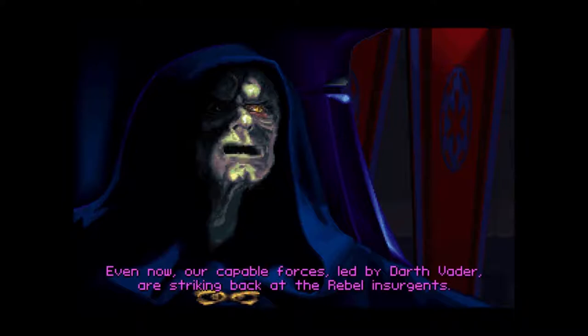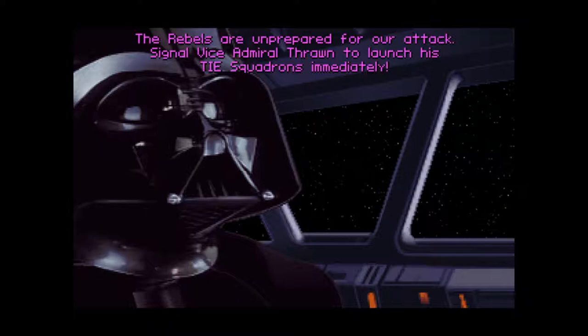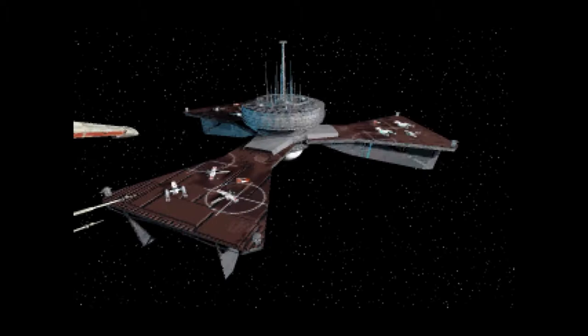Even now, our capable forces, led by Darth Vader, are striking back at the rebel insurgents. The Imperial Armada under the command of Darth Vader, out of Revenge sector near a rebel base. The rebels are unprepared for our attack. Signal Vice Admiral Thrawn to launch his TIE squadrons immediately. This rebel stronghold has no hope of escape. Commence the attack.